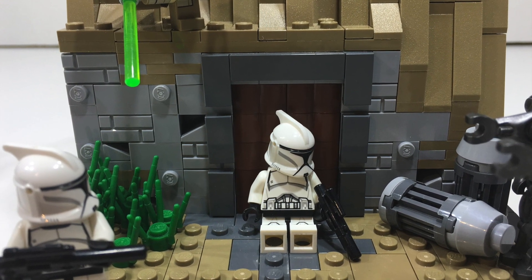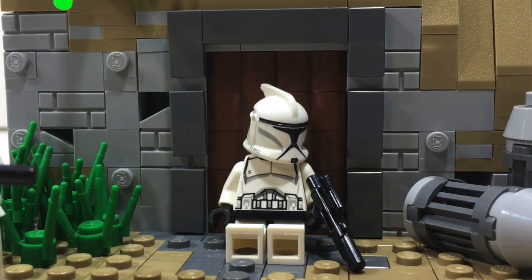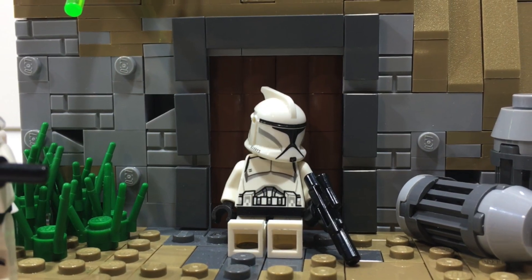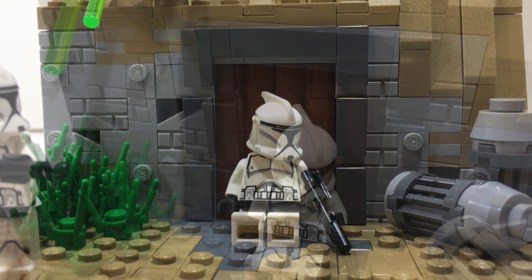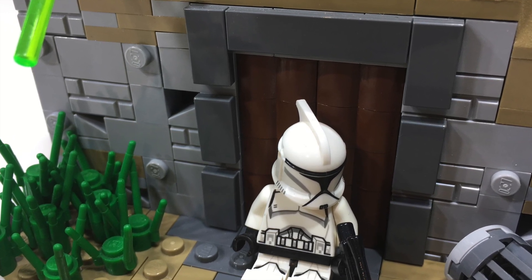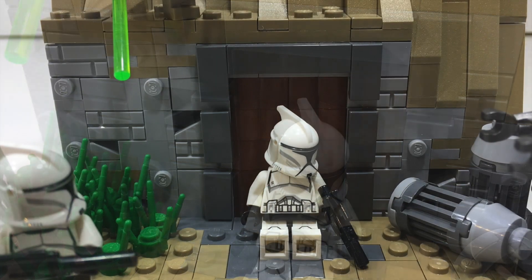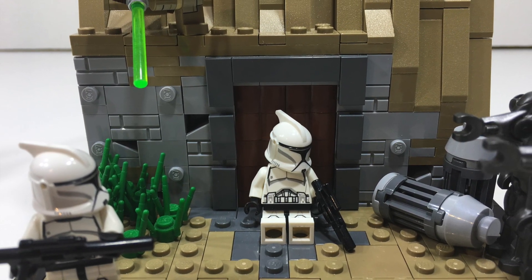My main goal of the MOC was to create some sort of damaged old building, and I think it turned out pretty good. For the wall, I used a mixture of white bluish gray bricks, headlight bricks, masonry bricks, cheese slopes, and dark sand plates to add some weathering. For the door, I added a dark bluish gray frame using some tiles, and then used some reddish brown log-type bricks for the door. Overall, I'm really happy with how the building turned out — I really like the old and weathered look to it.